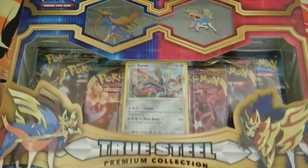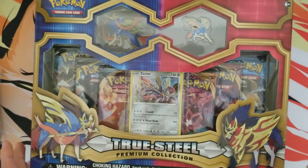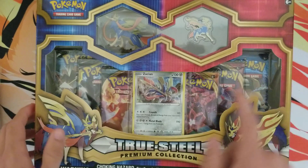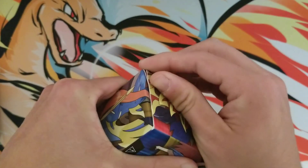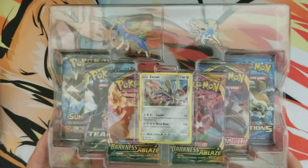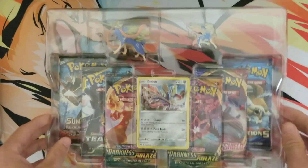What's good YouTube! Today I have the True Steel Premium Collection Box. My favorite part of this new box is the pack selection — we got two Darkness Ablaze, a Team Up, Burning Shadows, Sword and Shield base, and Evolutions. Outside of the Sword and Shield base, I love all those sets, so I'm pretty happy that Pokemon is starting to pack collection boxes with good packs. I haven't seen a Steam Siege or a Fates Collide in quite a while, so that's super awesome. Once I get through all the packs in here, I have some more Darkness Ablaze to open up.